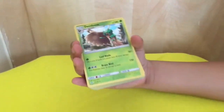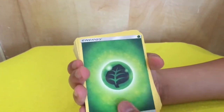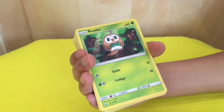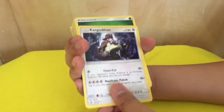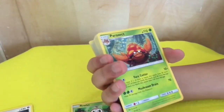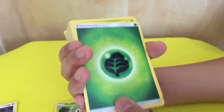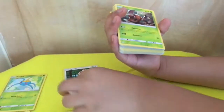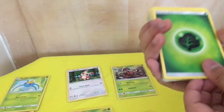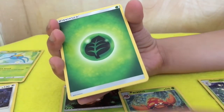So these are the cards. It comes with 20 energy cards, a Rowlet, a Kangaskhan, another energy card, a Parasect, a Bounsweet, another energy card, a Surskit, a Spinarak, a Pinsir, another energy card, another energy card, a Shiftry, a Spewpa, and another Parasect.